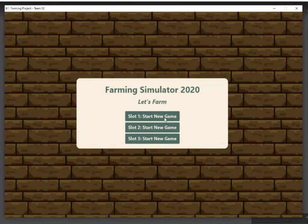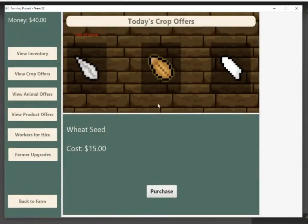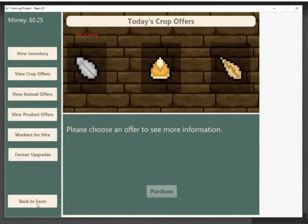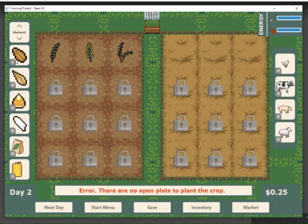We're going to start up our demo for Milestone 6. Milestone 6 added limited plot space. As you can see, we only have three plots right now. All these other plots have some pesky locks over them. And if we wanted to show that we actually can't do any more, we'll see that all the plots are taken up by some dead plants, and we can't actually plant anything.